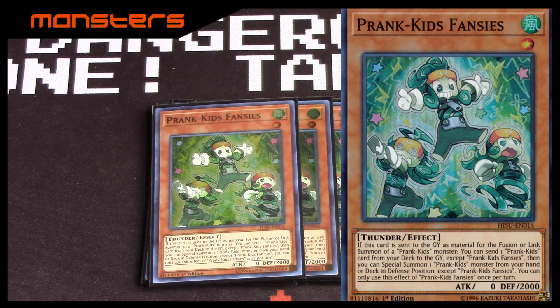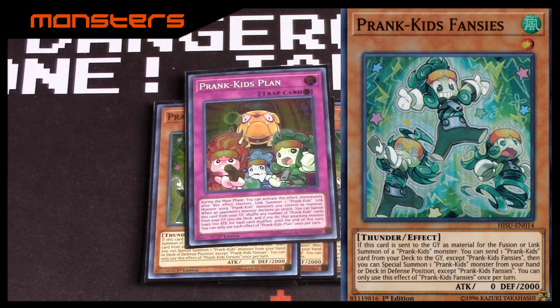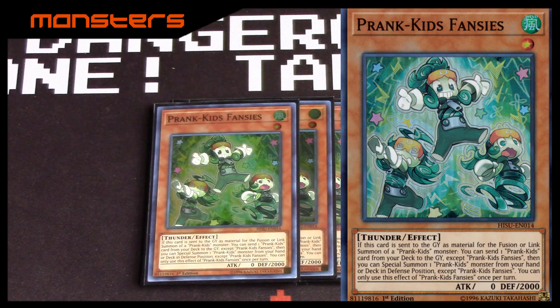Fancies is basically a Foolish Burial of Goods — actually Foolish Burial for anything — because you can either send any Prank Kids monster from deck to grave and then special summon. More or less you're going to be sending one of the trap Prank Kids, so that's basically your big setup: it protects you from taking damage and enables recursion by shuffling everything back.